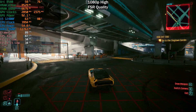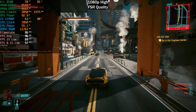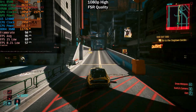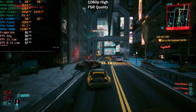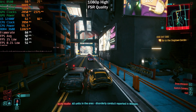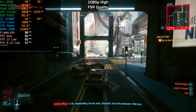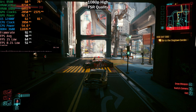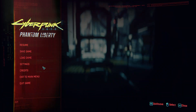Let me show you what FSR looks like here at 1080p. It doesn't look good — there's a lot of shimmering. 1080p is definitely not the resolution to use if you're planning on using upscaling. We did see a slight increase to our frame rate, around 90 fps, but there's a lot of shimmering and artifacting; it's definitely not a great experience.